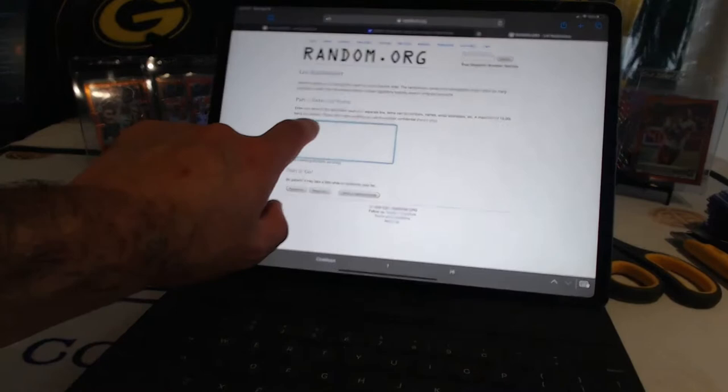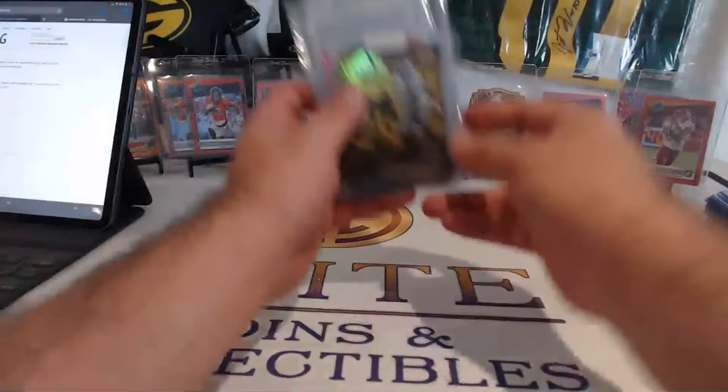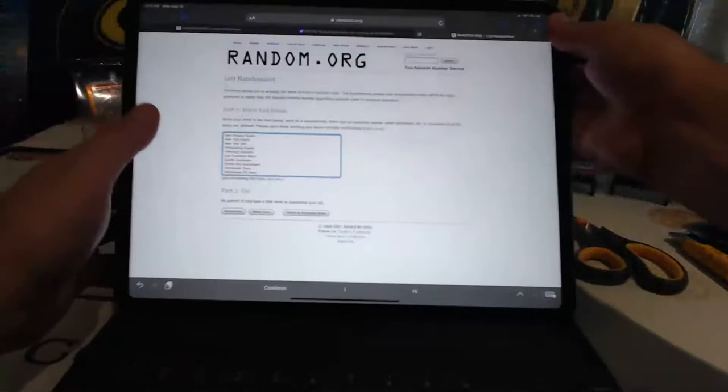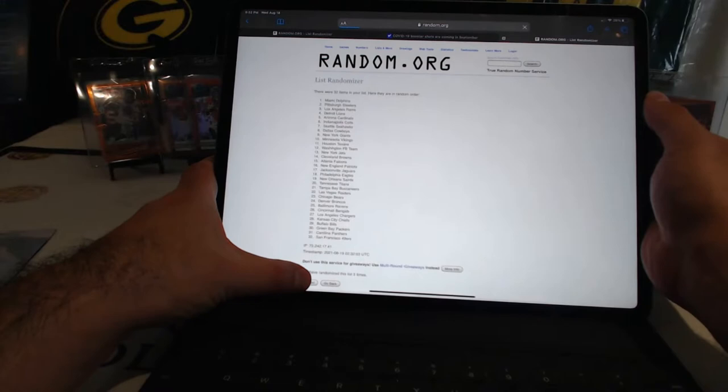Second set of freebies — let me show you what they are first. Henry Ruggs to 25 — seven of 25 — Jerry Judy pink optic, Chase Claypool in the prism, and optic Evan Ingram hollow rookie, Sterling Shepard, Tom Brady, and Tom Brady — finishing off with a couple of goat cards. So five — one, two, three, four, and five. Rams! The Los Angeles Rams, who hit a few nice points, are getting it.